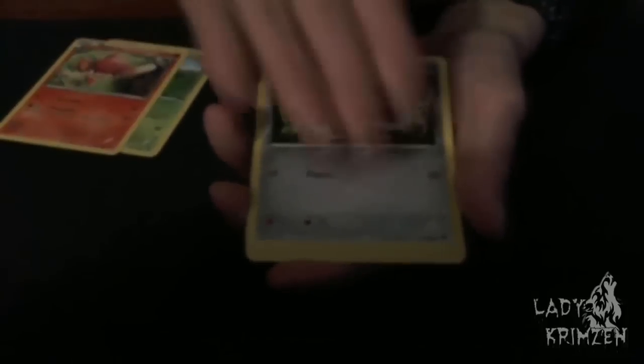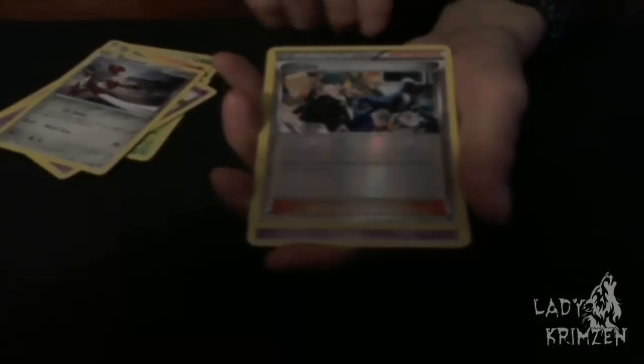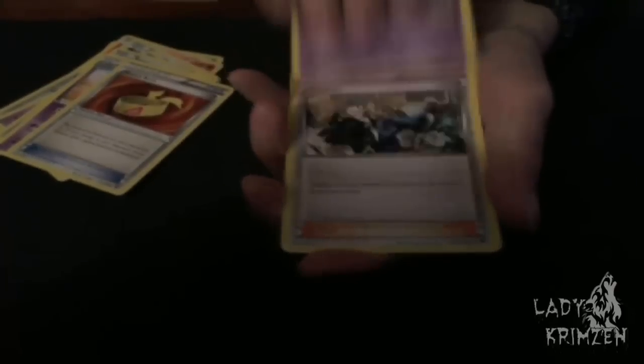Alright, we're going to start with Skiddo, Pansear, Honedge, Spoink, Ponyta. We have Cassius as the Reverse Holo, which is pretty cool. We have Grumpig as the Rare. Muscle Band, Weedle, Cassius as Normal — and that's the last card for that pack. Awesome.